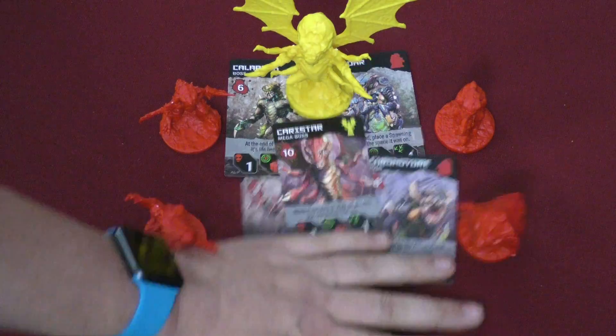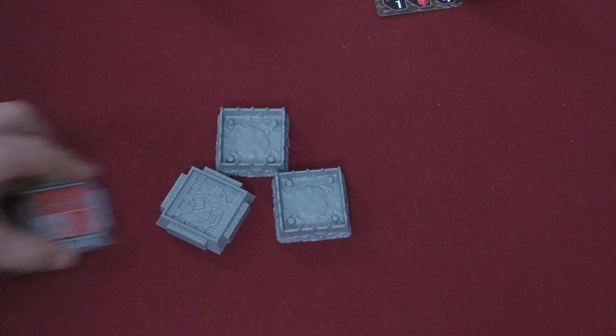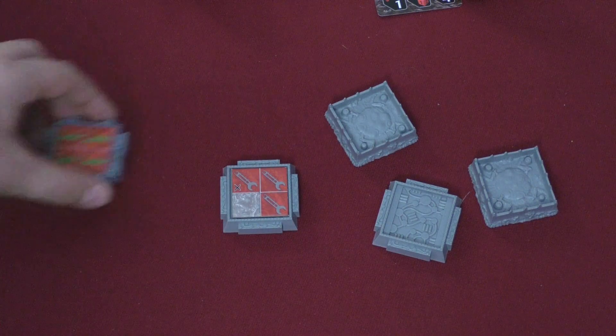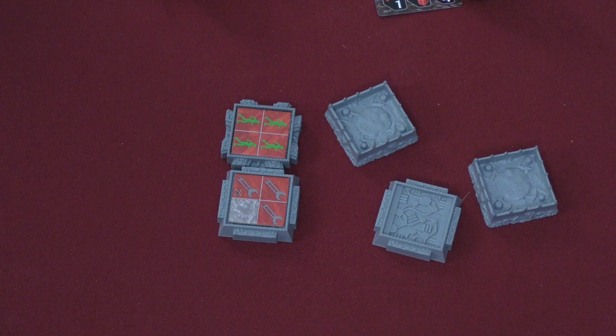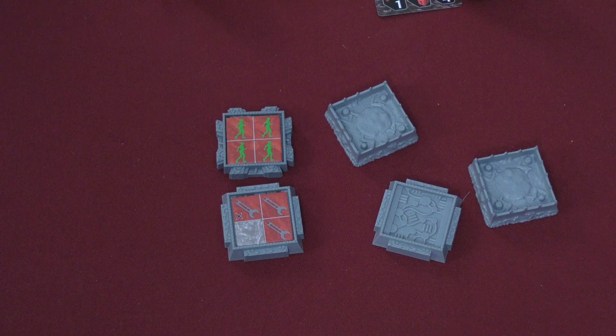Besides the bosses, there are a whole pile of tokens — these are mostly for objectives. The objective pieces fit in them really nicely and it gives a three-dimensional look to the board, and it's easy to see where objectives are. I would almost get the set just for these, because I really like them — they just add a nice layer to the board.